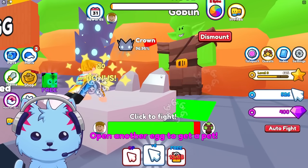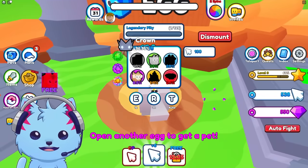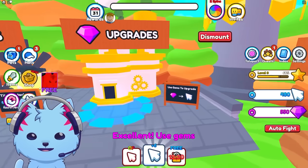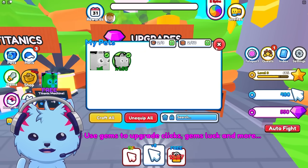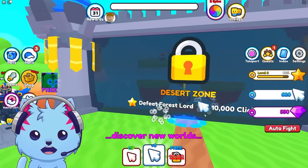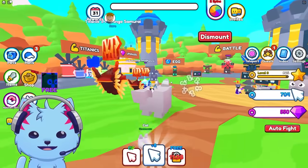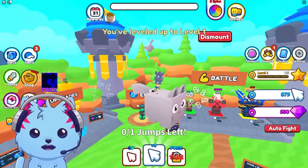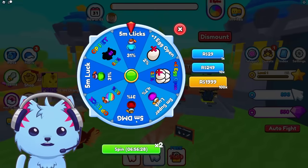I gotta hatch another egg — another cat. We should probably equip those. Upgrade the titanic machine and unlock new worlds. Let's try to beat this game with my titanic cat. New pet simulators should do this — when you start the game you'll automatically have a titanic. That'd be awesome.